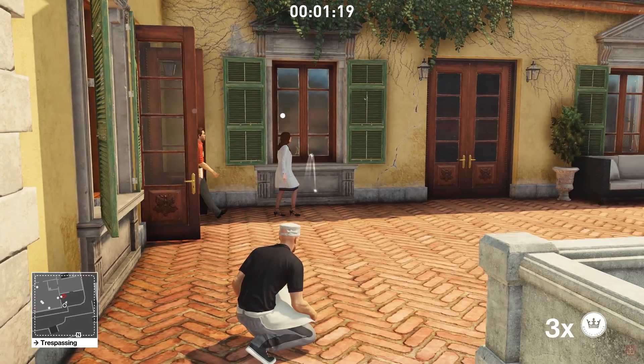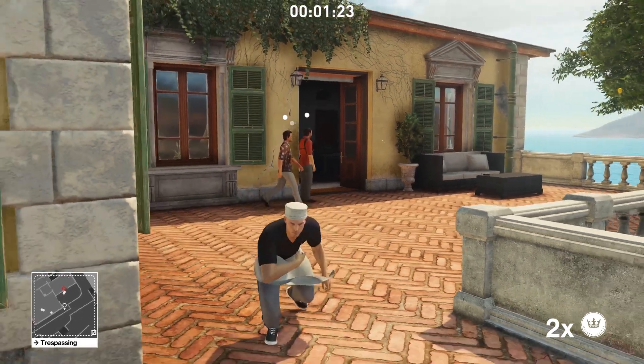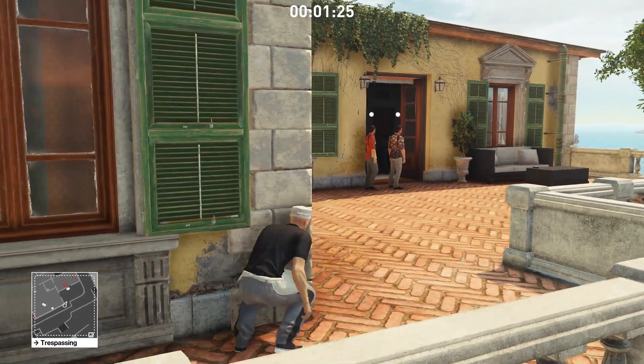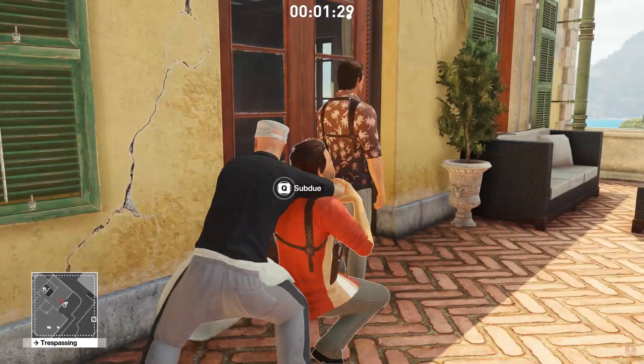Around when the red shirt guy — the bright red shirt guy — stops walking, we want to throw the coin. Then duck around the corner so he can't see us while he turns around. And we can take them out one by one, like so.